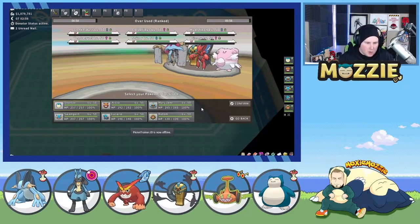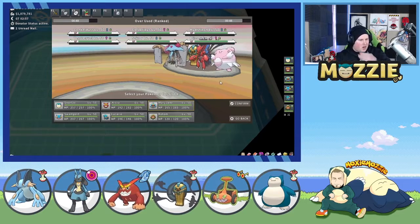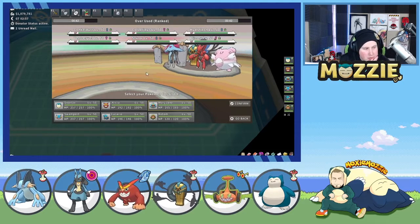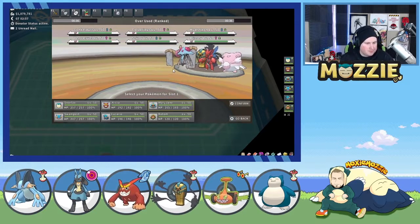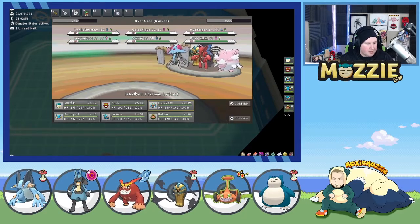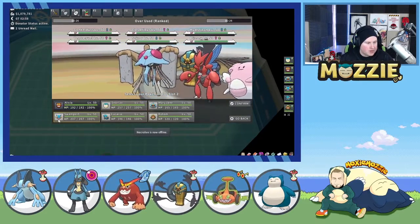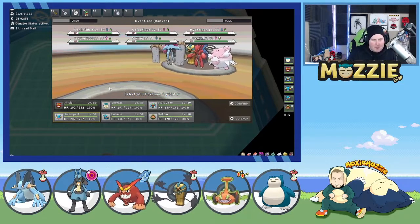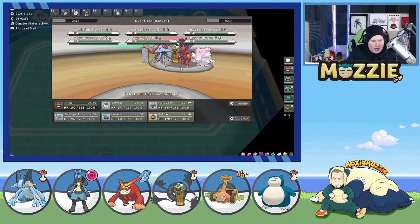All right, we're in a match. We've got a Hydreigon, two special defensive walls, and the Scizor-Conkeldurr combo. Our main things to get rid of are Scizor and Conk — they're both going to hit Snorlax really hard. Let's run Darmanitan first. If we run Darmanitan first and they put out anything except Hydreigon, I'm not worried about it. They brought out Conkeldurr.